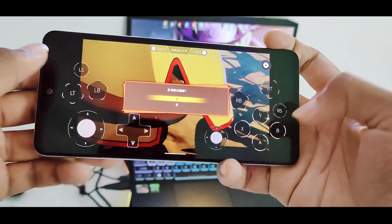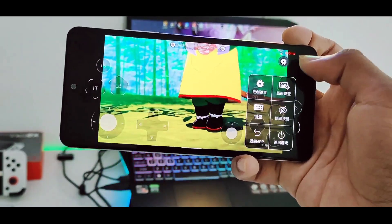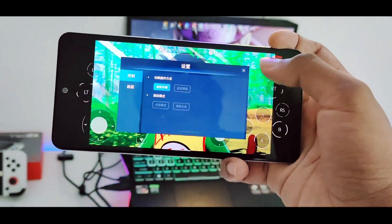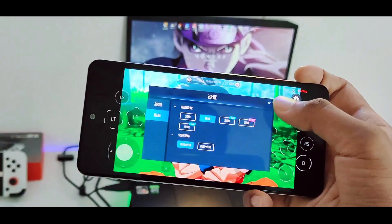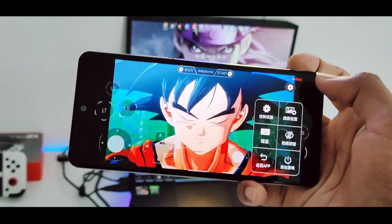Let me go ahead and skip this cutscene. As you can see, we can easily move the controls, and if we click on settings you'll be able to see the milliseconds you're getting. You can also change the display quality — set it to low, ultra, etc. — and you can also change the FPS.